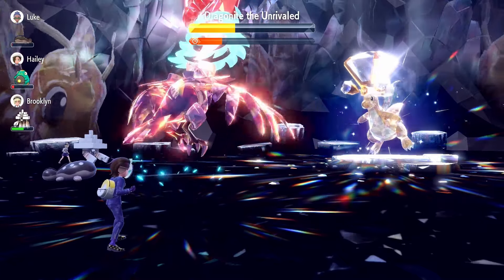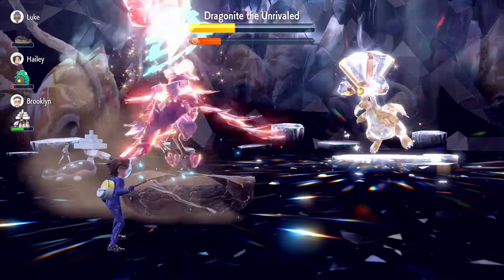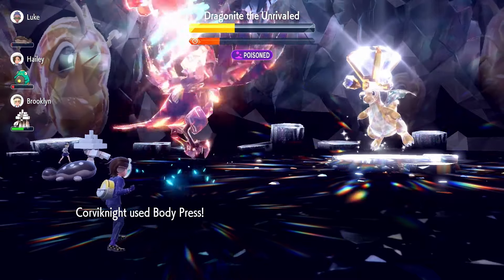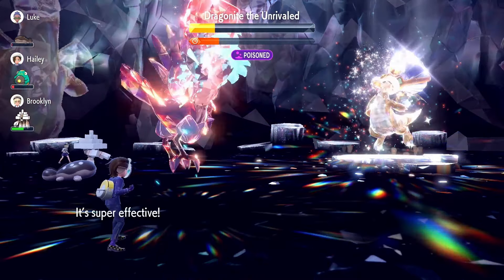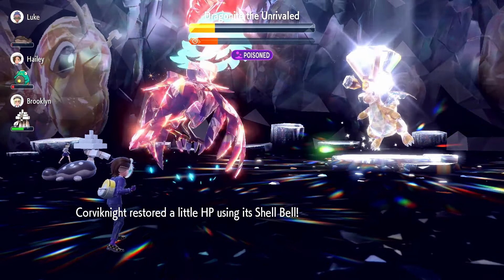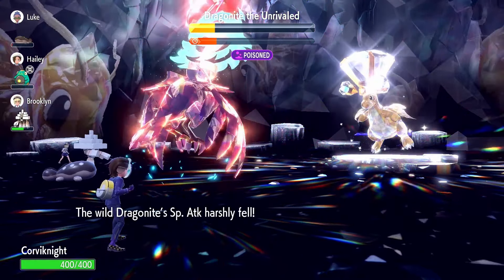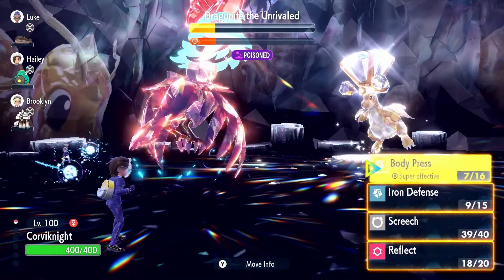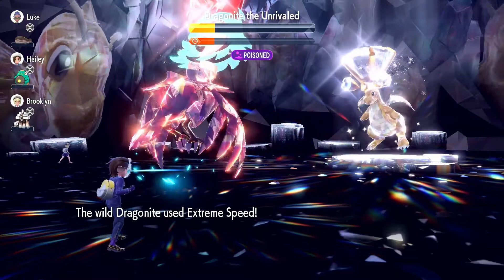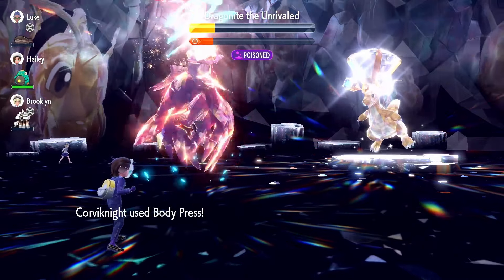My health is definitely looking a lot better now. It has Earthquake, which doesn't really matter since I'm a Fighting type now. I was thinking that Orthorn might actually be a pretty good option for this fight, since it's able to take most of the hits. Draco Meteor hits from the special side, but as you can see it only hits one target on the field. So anytime Dragonite uses a special attack like Hurricane, Draco Meteor, or Thunder, it only targets one Pokemon - that's really helpful. I think this is just going to be GG.